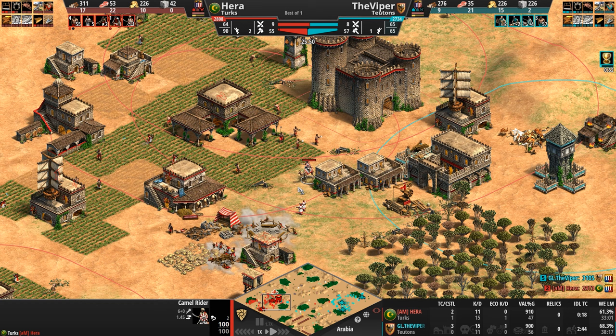He saw the tip — he saw just the tip and immediately, my god, these expert players, these pros with their vision. He saw just the tip of one villager. Now the Viper's villagers have got the stone, the castle is plopped. I'm going to keep this fairly zoomed out so we can catch these two.